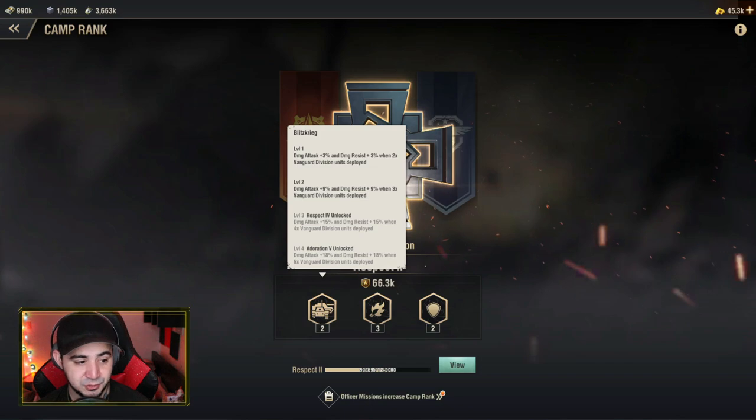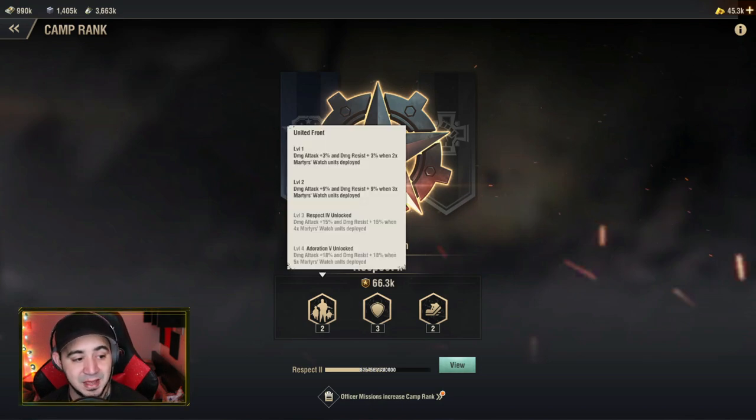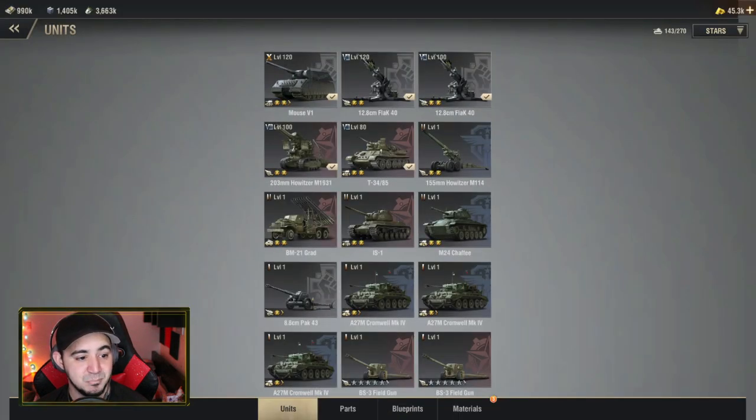With Blitzkrieg at level two, I get damage attack plus 9% and damage resist plus 9% when three Vanguard division units are deployed. My super heavy and two anti-tank guns count as three, so I'm getting that 9% bonus. Then with my howitzer and medium — two Martyre's Watch units — I get an additional damage attack plus 3% and damage resist plus 3%. Combined, that's a 12% bonus overall, which is another main reason I chose this medium tank: it has better parts and it gives me the camp bonus.